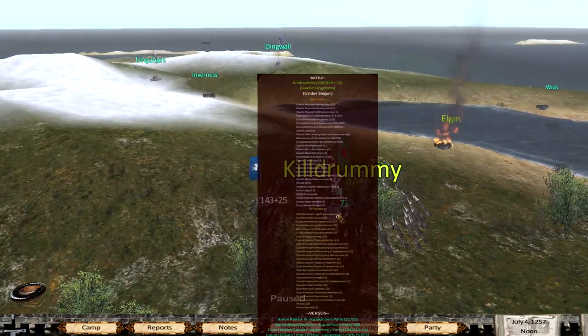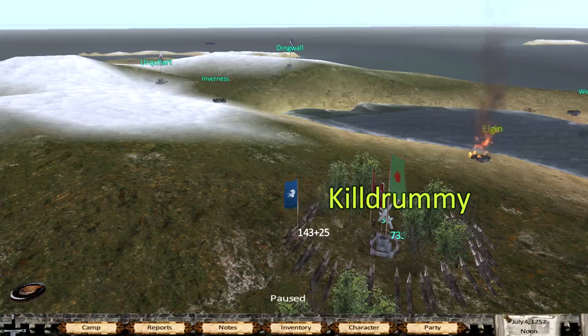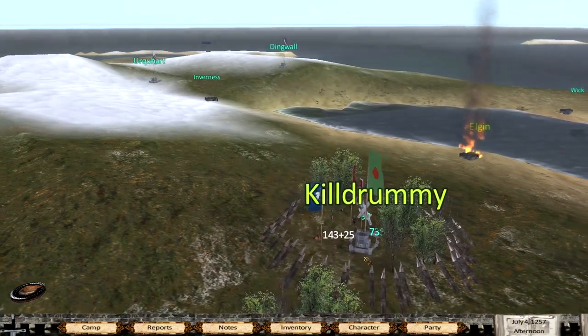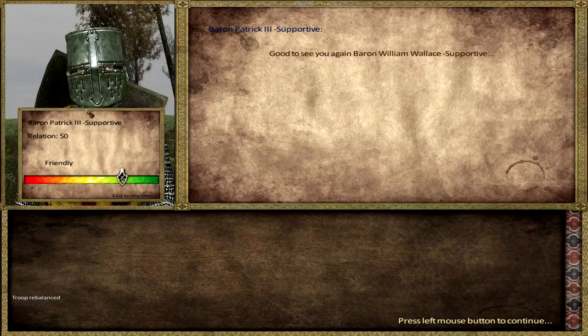For now we're going to join the siege. I did put this menu back on — if you press O you get this one. After the siege you will see this, so we can start to use that to upgrade our troops. Let's go to Killdrummy, approach the siege camp, and meet with the commander — let's see if it does anything.